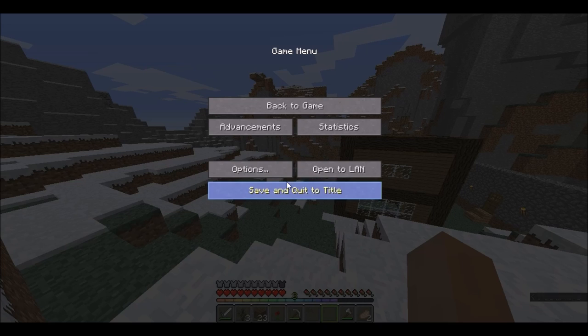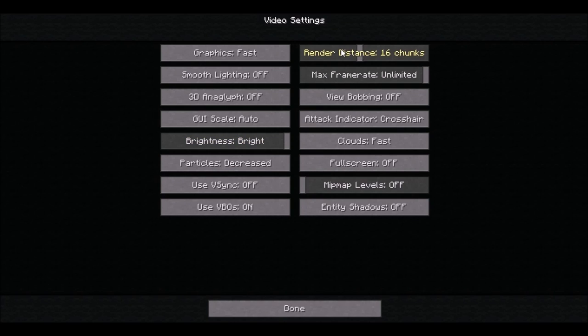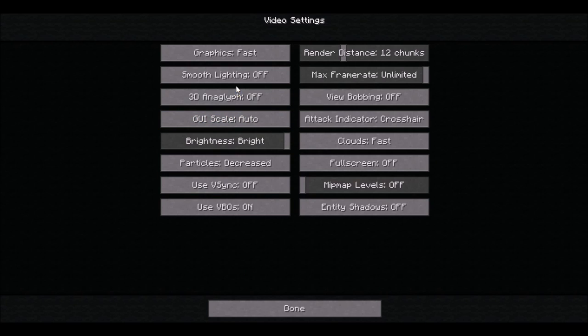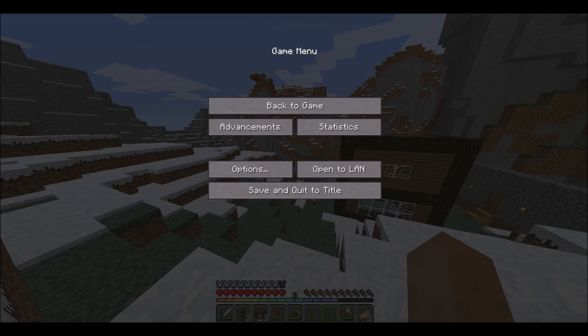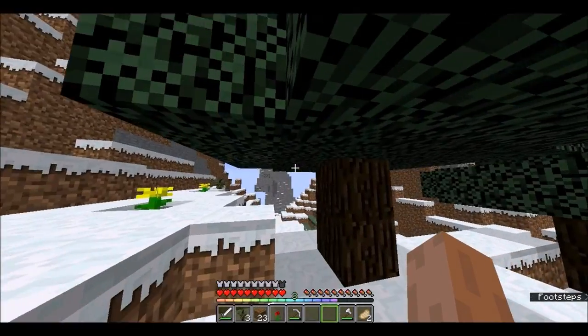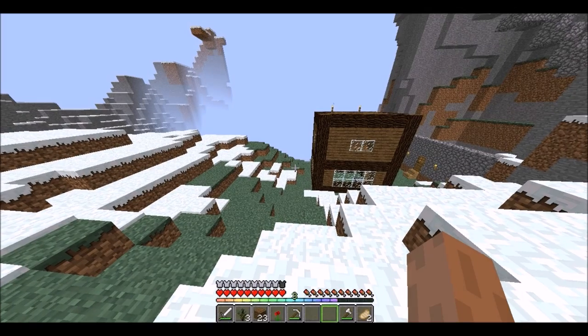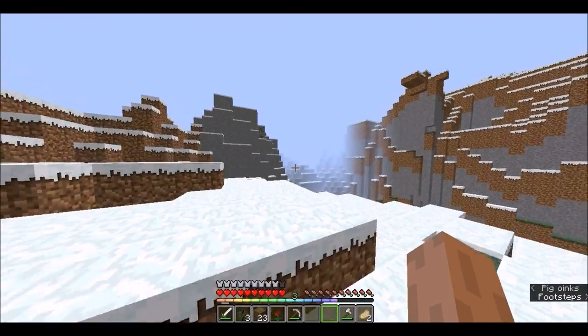Let's see if we can figure out what the fog method is. Let me just switch our chunks back to normal. Now our chunks are normal so the video will be a lot faster. What happens if I put my brightness down to moody? It does like hardly anything. Let's increase the shadows. I wonder if you have to have your render distance down — okay, that's how you do the fog. We got fog!